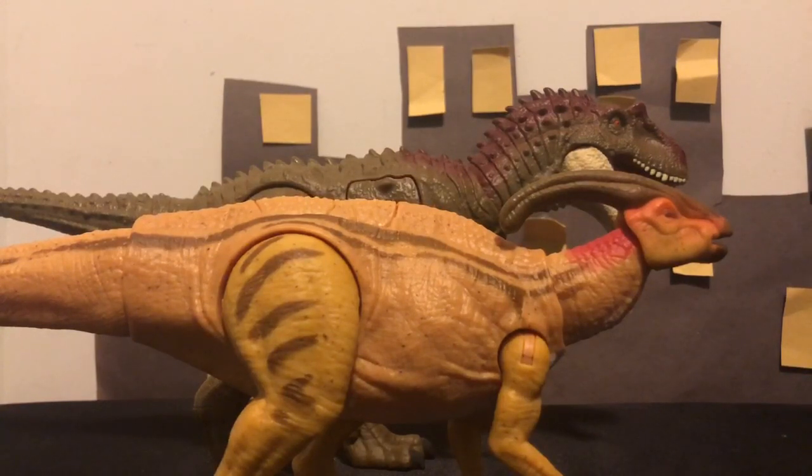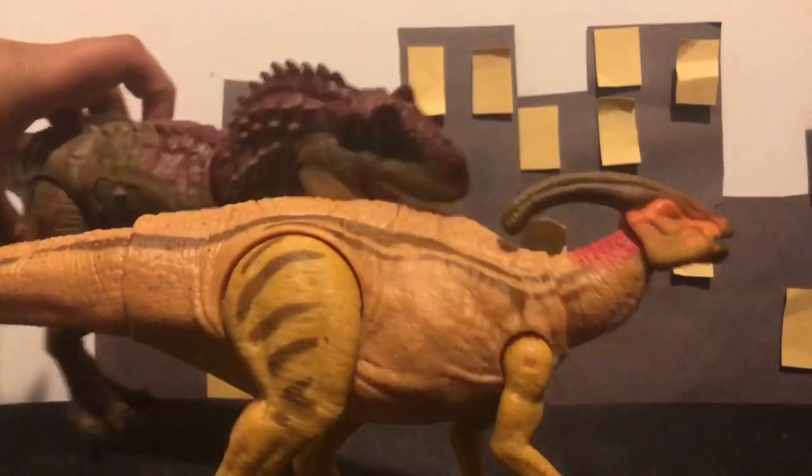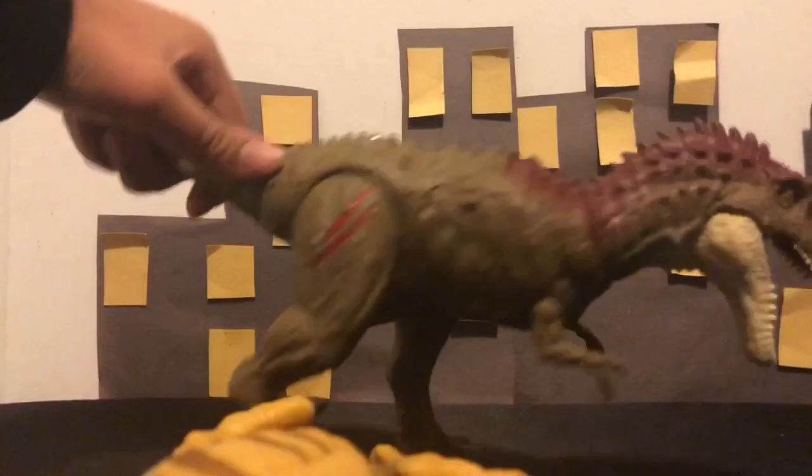Here we have the Parasaurolophus next to the Albertosaurus and I really like the scale — they look really nice together. One could come around and take the other by the neck... and I completely missed, and he died. Okay.